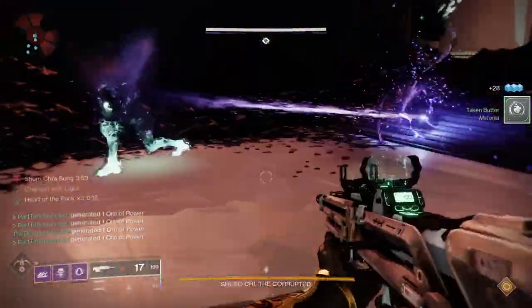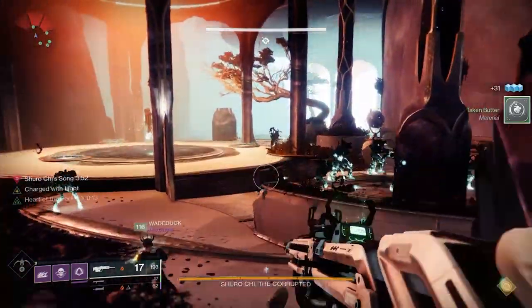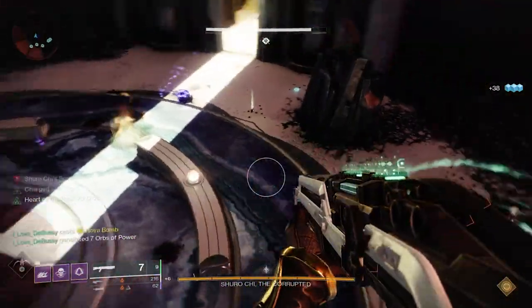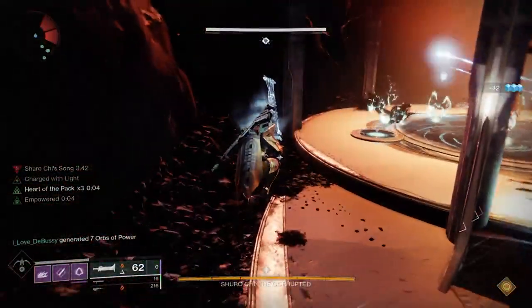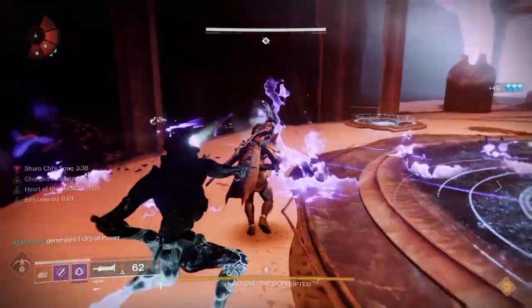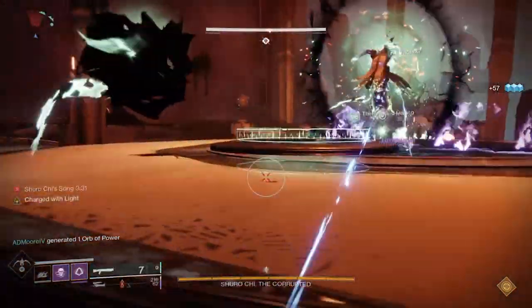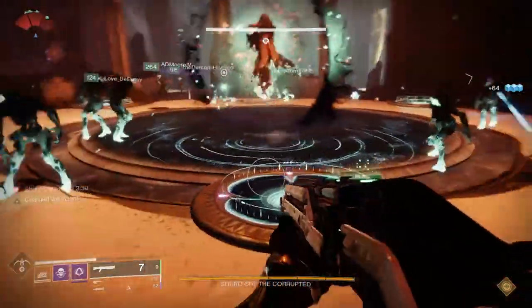As you go into the first room, you'll notice there's just a ton of adds. Kill the adds and you'll see Surachi. Surachi will be sitting on a plate, and you'll notice there are three glowing areas that will show up — you don't want to stand on those yet. Once you kill the adds, there will also be an Eye of Riven that drops. You can use that to extend the encounter, because there's a timer that will wipe you if you don't finish that portion. I don't use it these days — it's pretty easy to do without it.